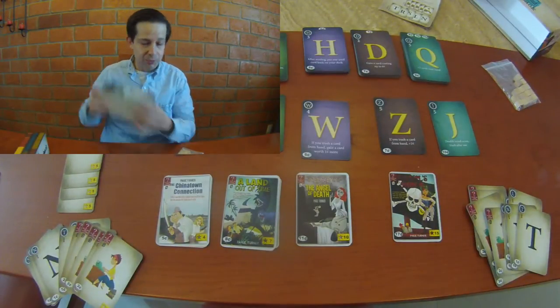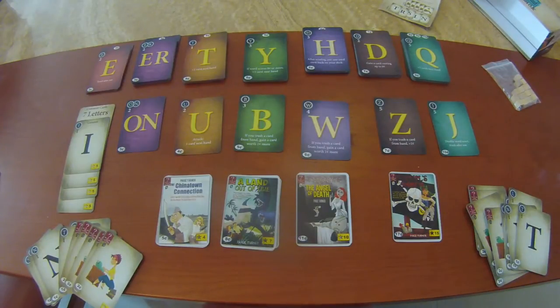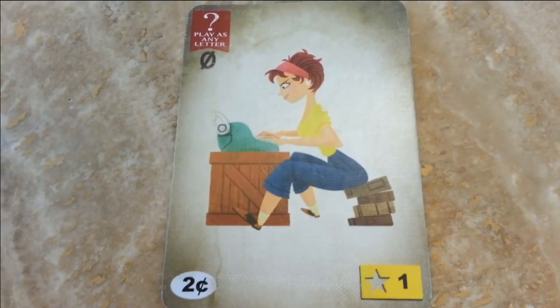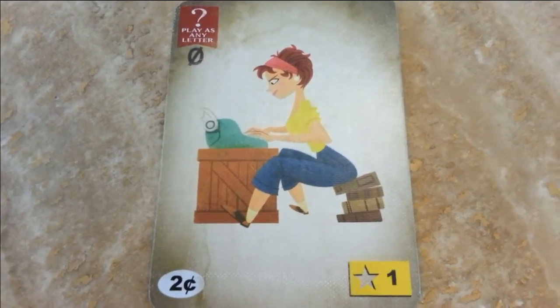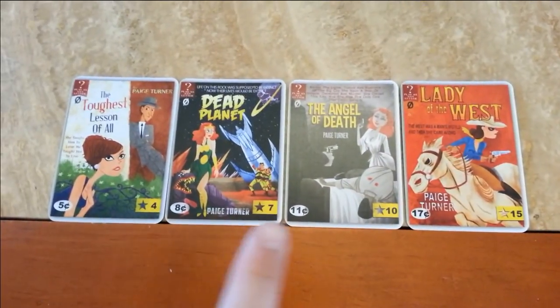Let's start with the Paperback instructions. Paperback is a game created by Tim Norris in which we have to improve our deck — this is known as Deck Building. In Paperback, each player will incarnate a writer who tries to gain fame, so the goal is to gain the highest fame, and that is how to buy these cards here.